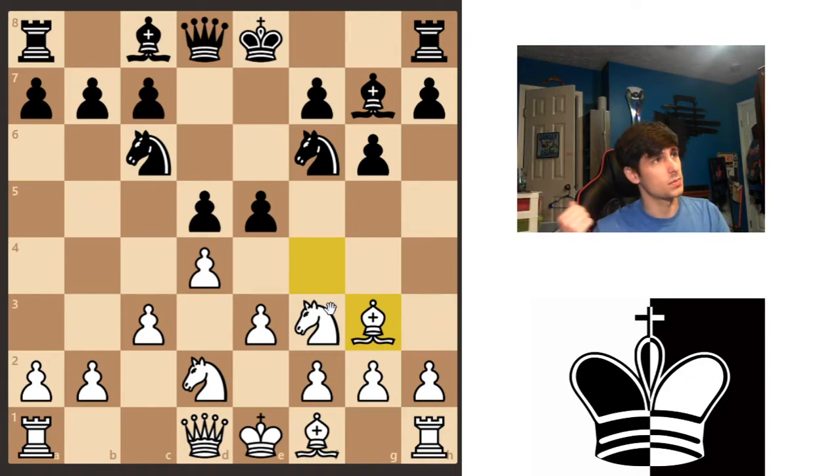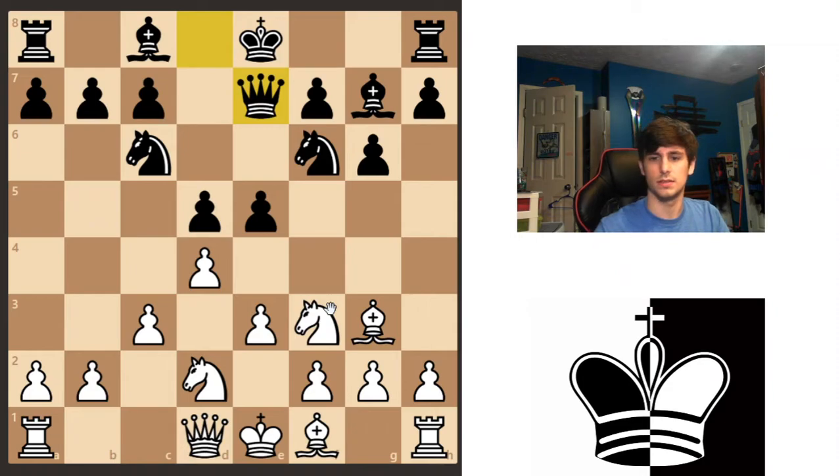That's an easy way to calculate things out — sometimes you can just count. Bishop g3, queen e7, and you can still take because again we count two against three.